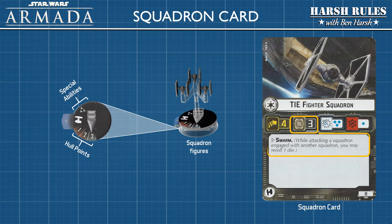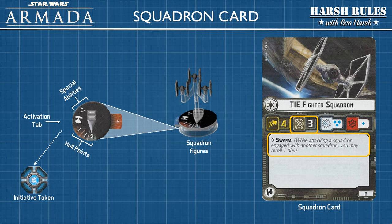If the squadron possesses any special abilities, they're marked by icons at the top of the base. Definitions for these special abilities can be found on the squadron card. The activation tab keeps track of whether that squadron has been activated during the current round. When the game begins, all activation tabs are set to blue, which corresponds to the current side of the initiative token. Once the squadron has been activated, you push in the tab, making it easy to check the gameplay area to see which squadrons remain to be activated.